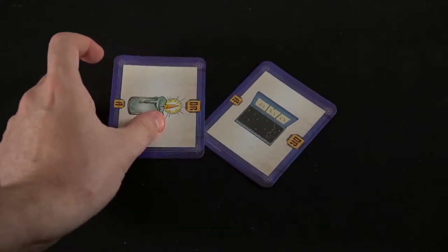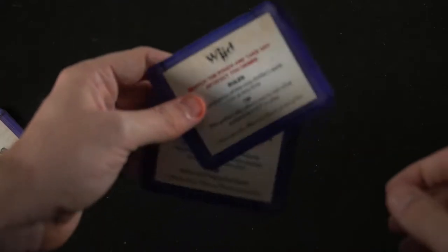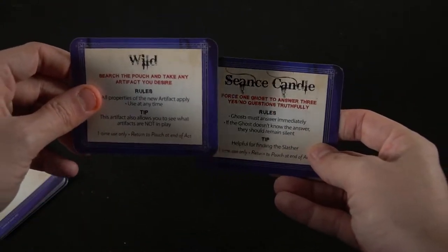If you want to play the more advanced mode, which I recommend, take out the artifacts. Shuffle them up and deal two to each player. Players select one of those cards, place it in their lanyard, and discard the rest to the bottom of the artifact deck, placing it in a bag so nobody can see the front or back. Then you're ready to go — the game has three phases.